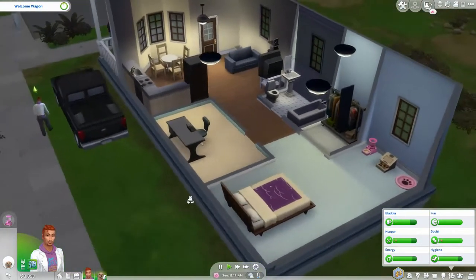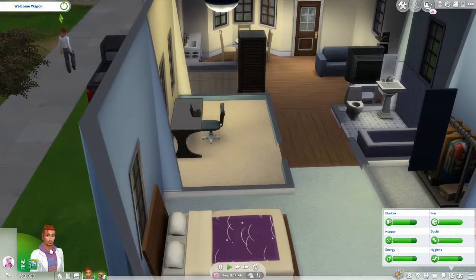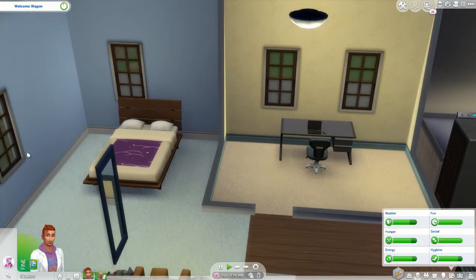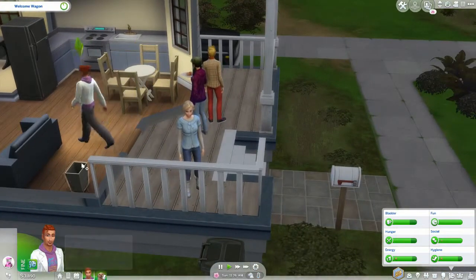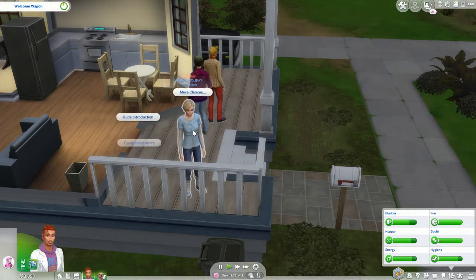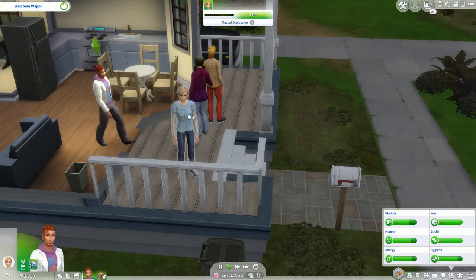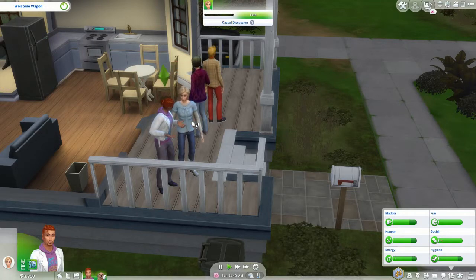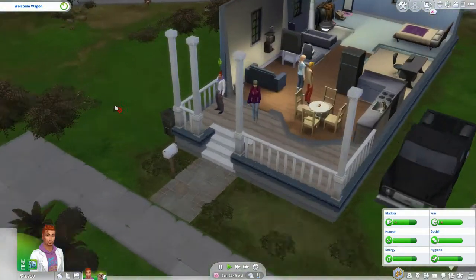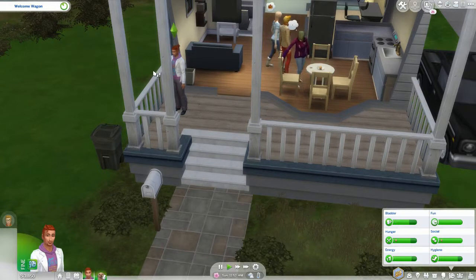Hi, this is Shane and welcome back to another episode of Sims 101, my tutorial series where I go through the basics of looking after your Sim. As I logged in to set things up, we had an event happen: the Welcome Wagon, which usually happens when your Sim first moves into a neighborhood. Three random Sims pop up and knock on the door so you can invite your neighbors in.